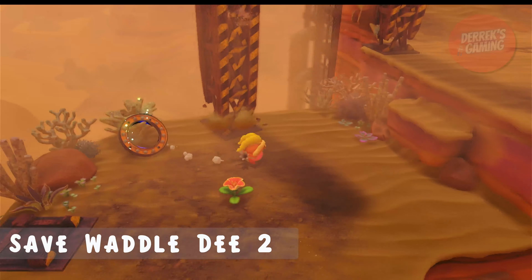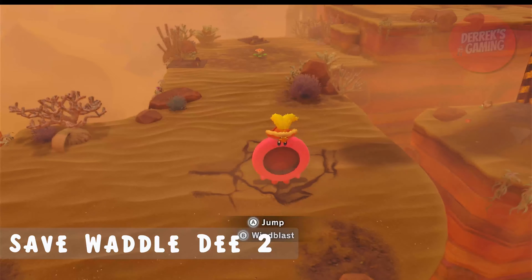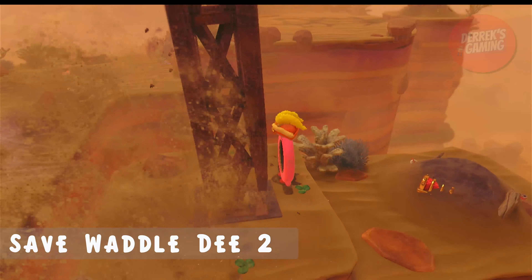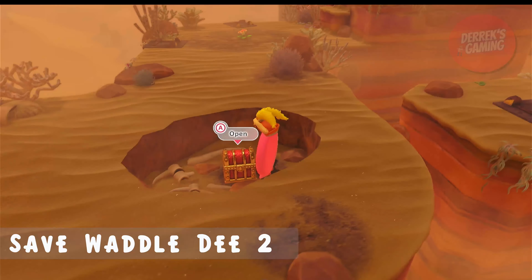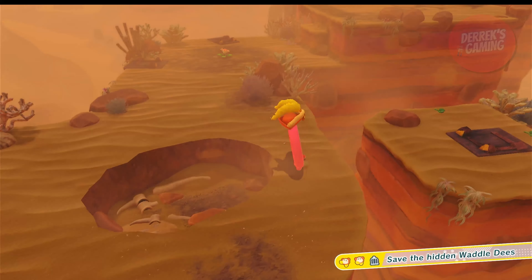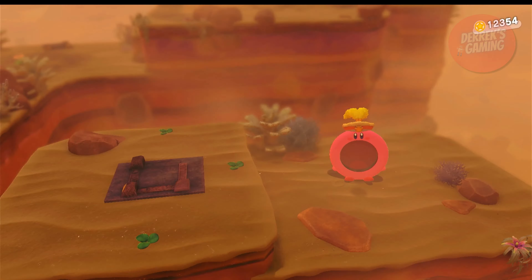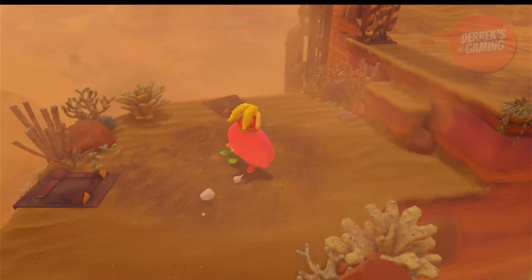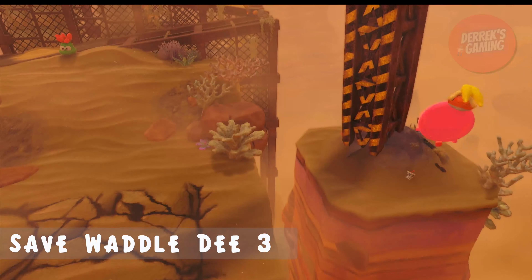Let's take the warp star to exit this area of the stage, and then we just have to go find the last two hidden Waddle-Dees. You will notice a lot of tall pillars in this area — as you get close to them, they will start to topple over. Just move out of the way so they don't crush poor little Kirby. We're going to need ring mouth to save the second Waddle-Dee, and we can get that right up ahead. Head back to that cracked area of ground, and over to the right there's a pillar that we're going to blow over with the windblast attack.